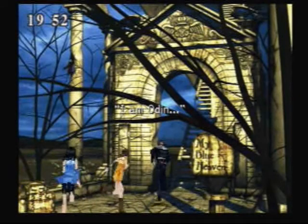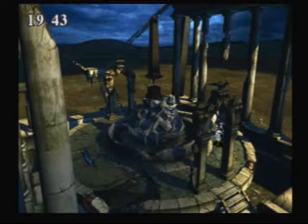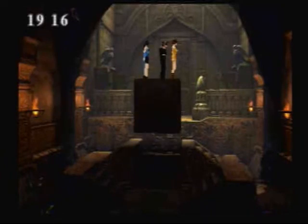The thing in here is it's not a GF, really — it's not a junctionable GF. I am Odin. We have 20 minutes — this is completely a puzzle building. We have 20 minutes to solve the puzzle, get to Odin, and beat him. He doesn't fight back, so we don't have to worry about that. First off, you need your Encounter None ability equipped here so you get no random encounters, because 20 minutes is a pretty short time frame.